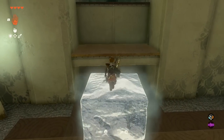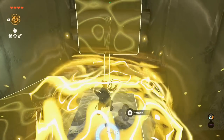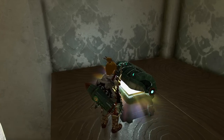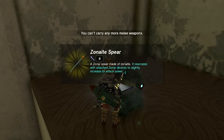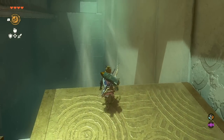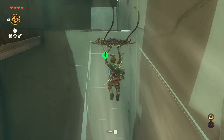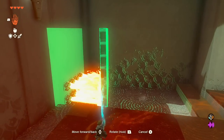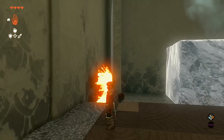Once the ice is done you can remove it from the switch and place it down to make a rewind elevator for the bonus chest — place it up, bring it back down, climb on top, use recall. The bonus chest gets a zonaite spear. Leave the ice for now and glide up the wind stream; grab the large piece of stone to block the flames.